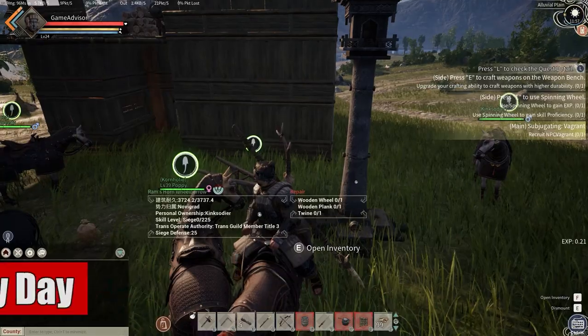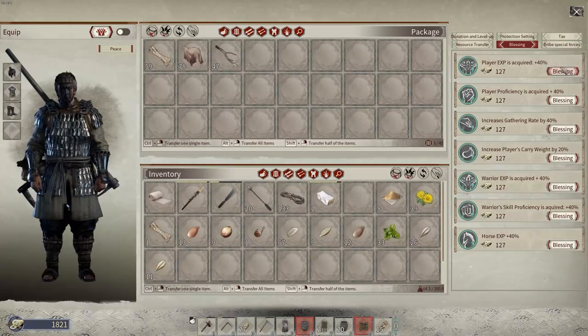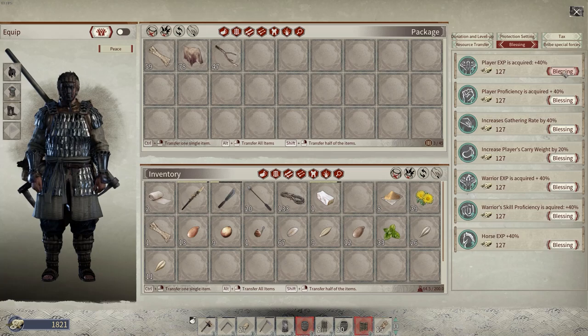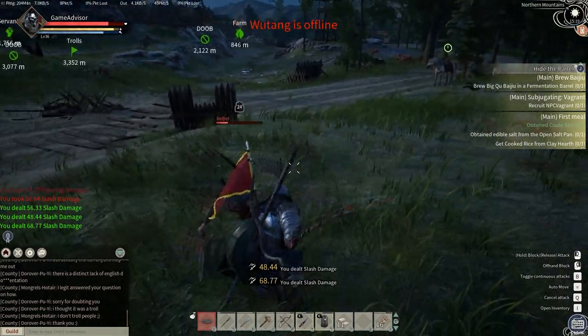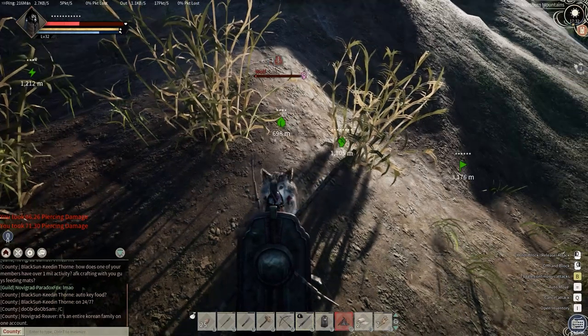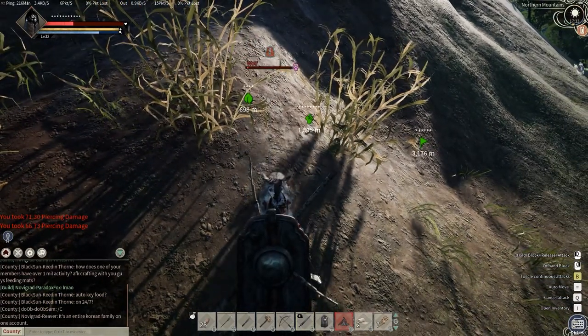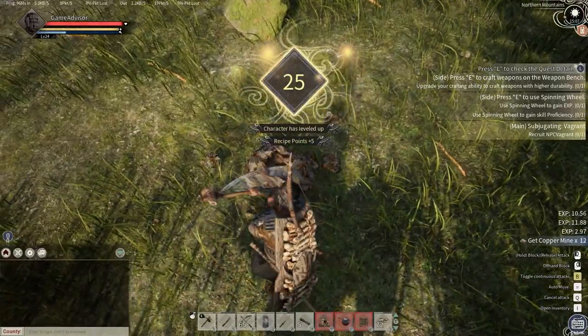Fourth on the list is that you should always be buying your XP blessings every single day, because it dramatically increases the amount of XP you get. I believe the minimum if you buy both — which they do stack, by the way — is about double XP. However, with guild buffs this can go even higher, getting all the way up to triple and even close to quadruple XP with enough points in it. You can also increase your warrior's XP, your horse's XP, and your own individual skill XP rather than just character level. The most important one is to get that character XP until you hit max level.